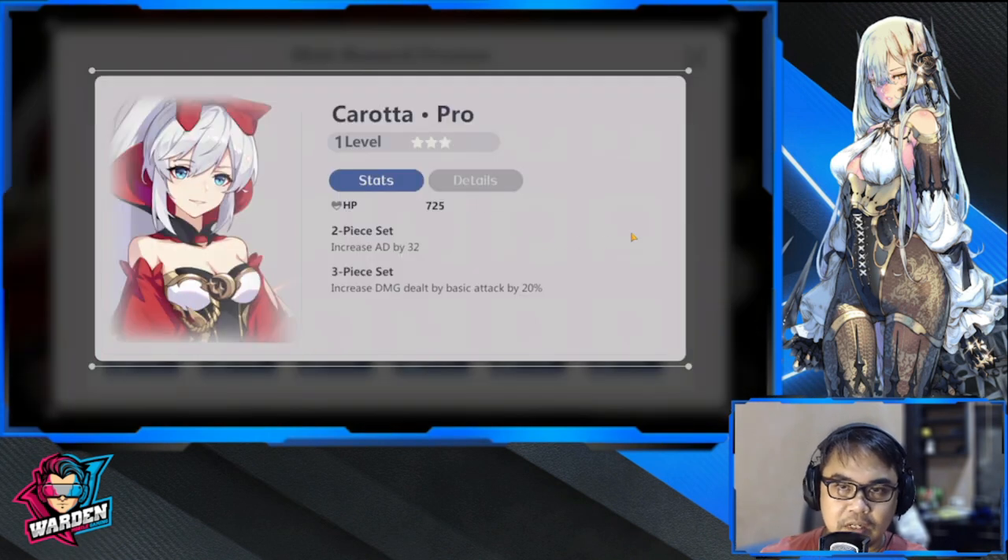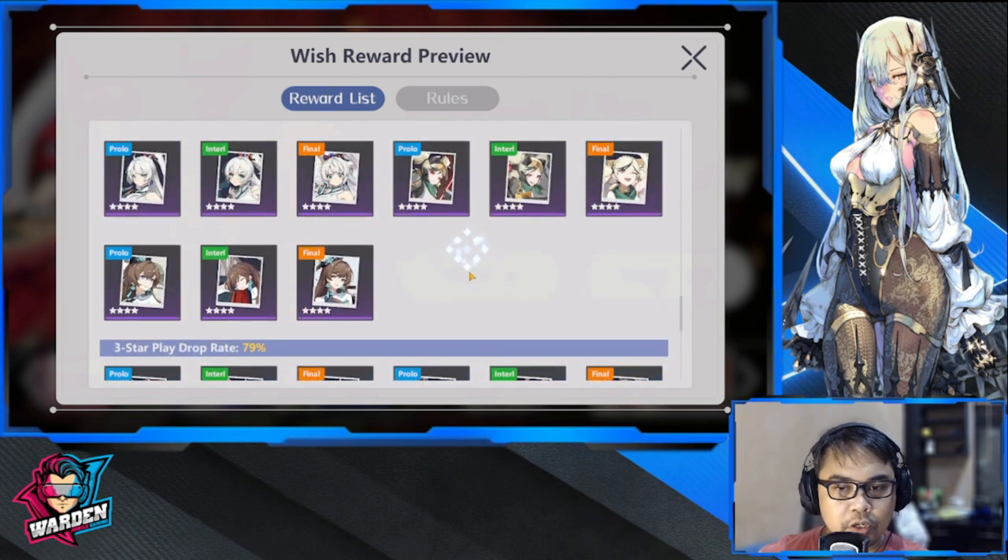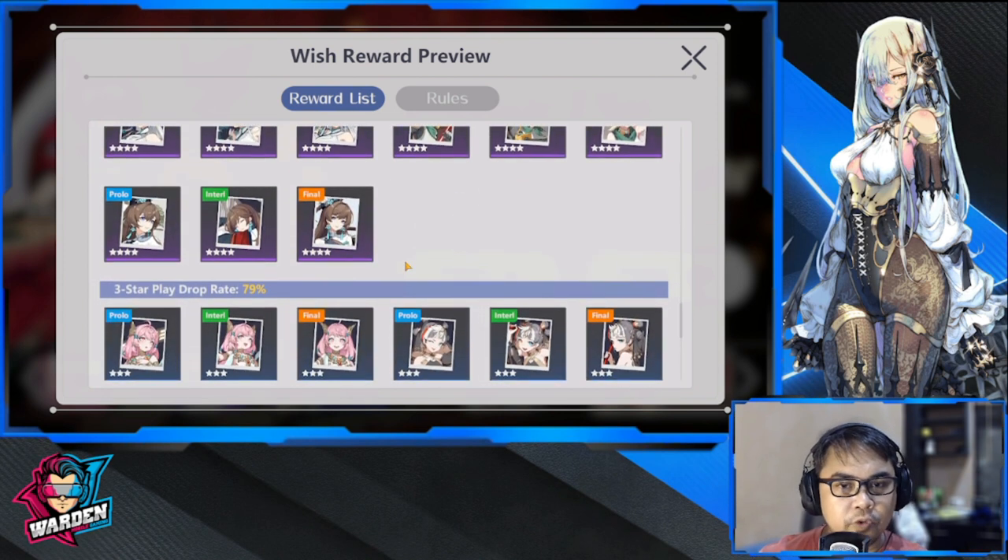That is the last of the three-stars. The best among them is just Carota — a very nice entry-level play for AD characters: guardian, hoplite, assassin, and ranger. So that's your three-star summary, and moving on to your four-stars.